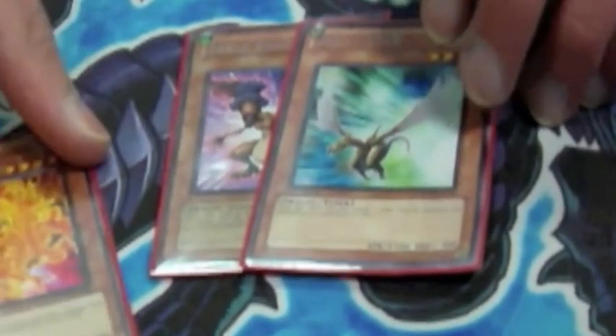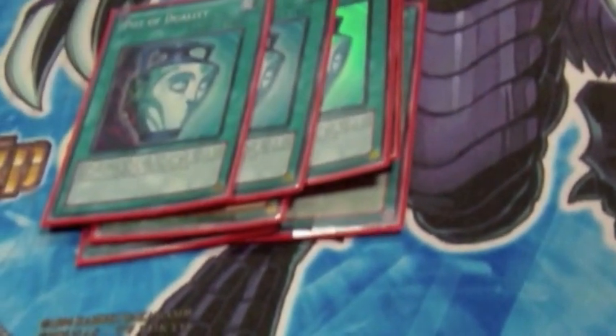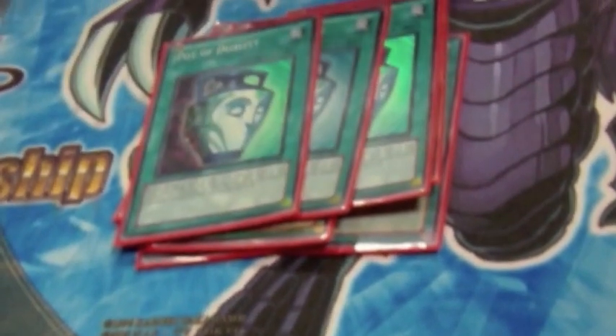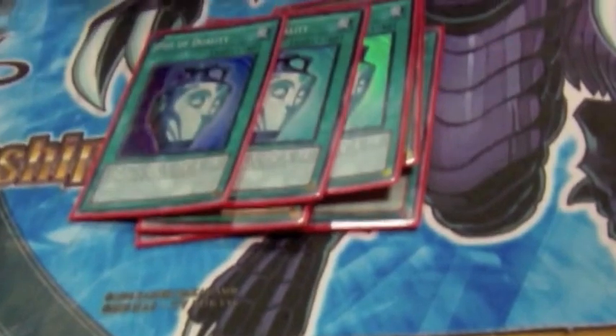Last Dragon then — just basic first turn combination with both of those, basically GG. Heavy, Dark Hole — staples, not necessary to explain. Three Duality because just for consistency. A lot of people noticed once they started playing it you want to draw into your power cards. Once people started decking three Dualities in Disaster it just got so much more consistent.